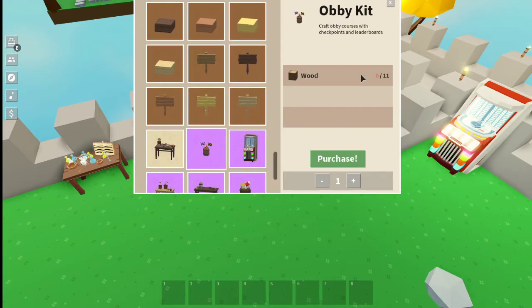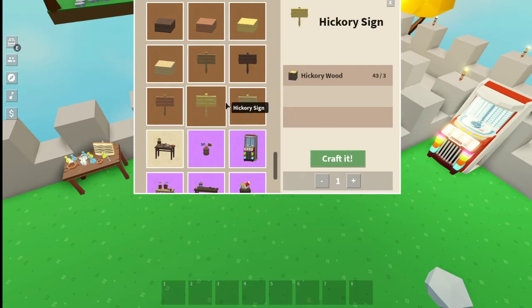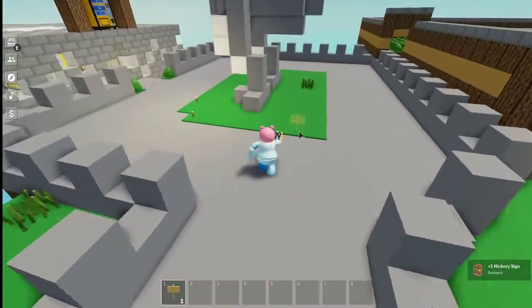There's also this obby kit — there's something about that, it's a new game pass. But yeah, you can just make signs here. I'm going to quickly make some signs, then you can pick them up and place them pretty much anywhere.